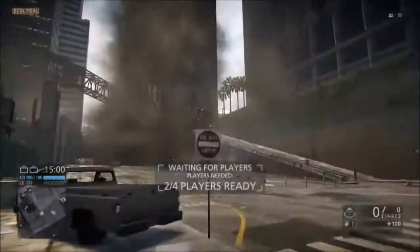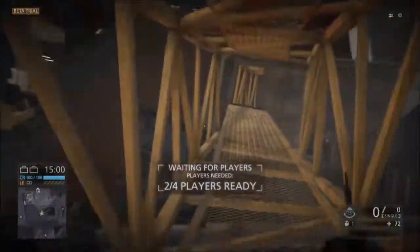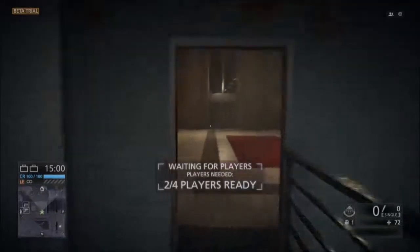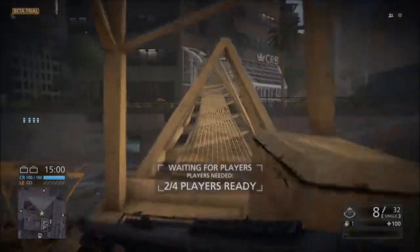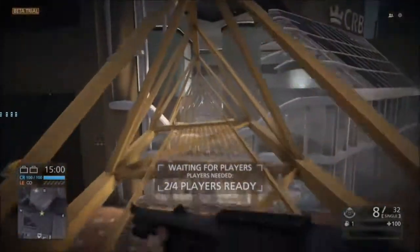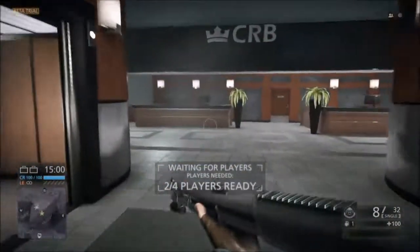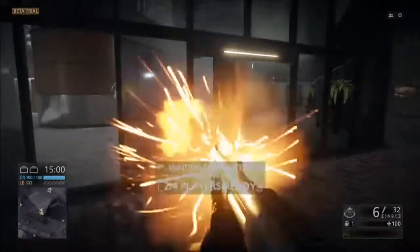What is really cool about this specific levolution compared to the ones in Battlefield 4 is that it actually makes the map a lot better in my opinion. As you can see, there are now more entrances into this building, which is where a lot of the action takes place, especially in Blood Money considering it is right next to the building with the pile of money. It also creates a little pathway to the building where the robbers' armored truck is, where you deposit the money. So if you're playing Blood Money, this is actually a really useful environmental tool to use to your advantage.